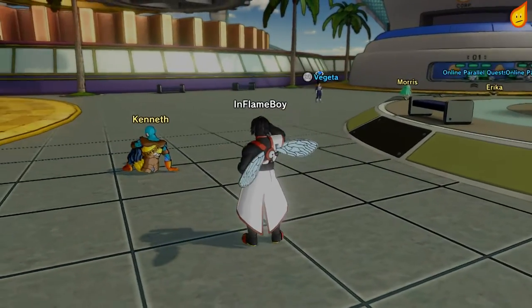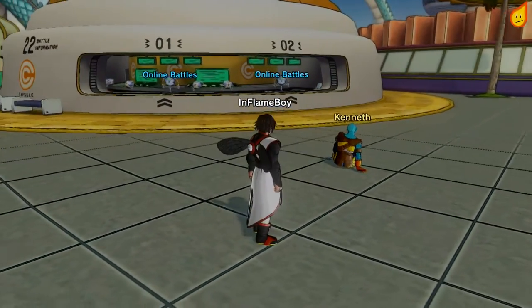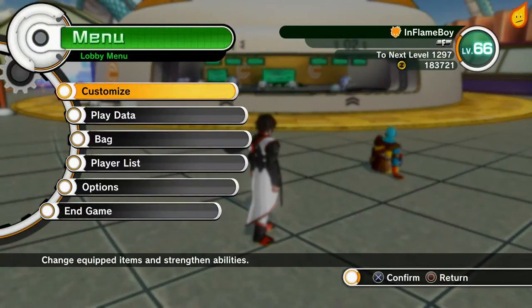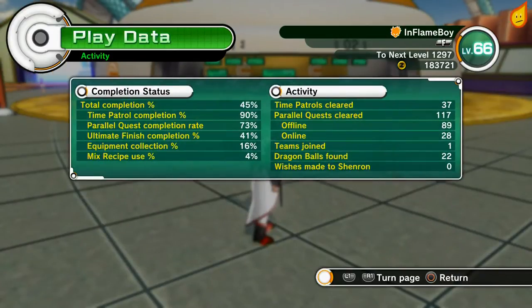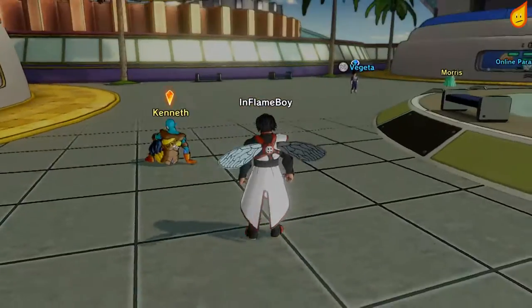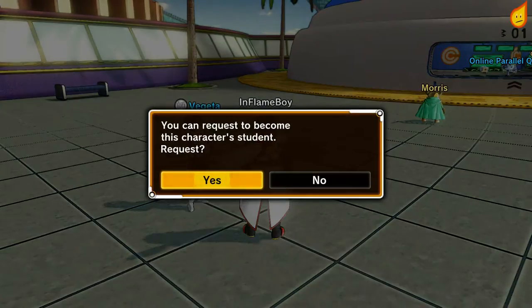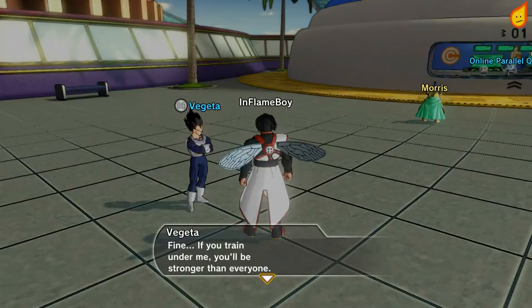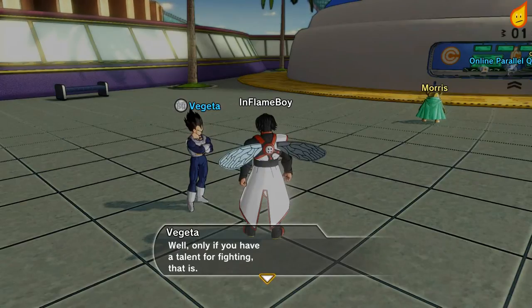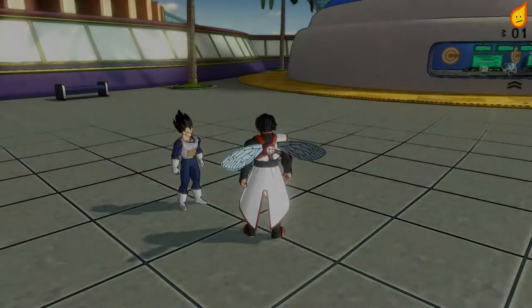Hey guys, my name is Flamers and welcome back to Dragon Ball Xenoverse. We're doing another Masters trophy achievement today. As per usual when doing these Masters, make sure you keep track of the reputation bar on the right-hand side of the portrait. Once you get it to max you should be on the last quest. We're doing Vegeta today — Saiyan Training — and you need to be level eight and have completed the Saiyan Saga for Vegeta to appear.